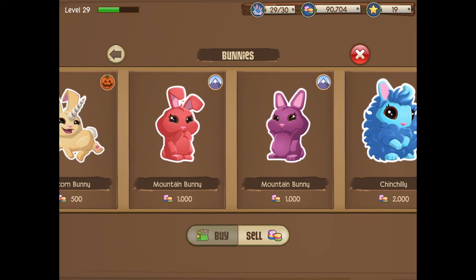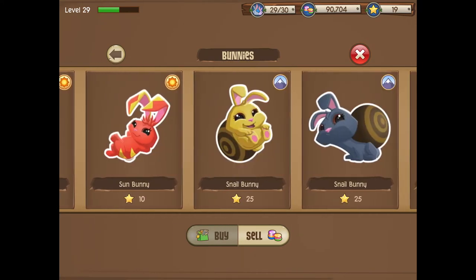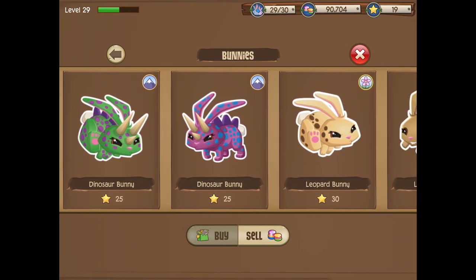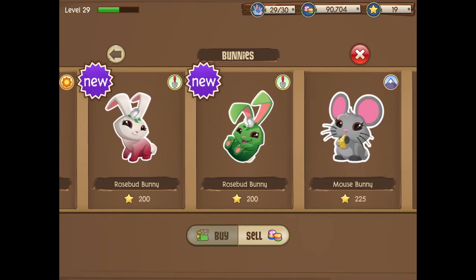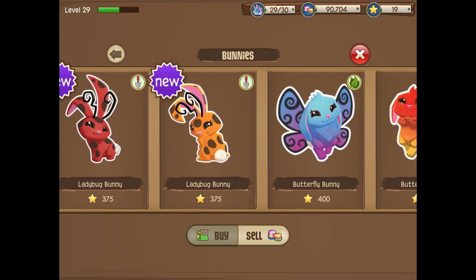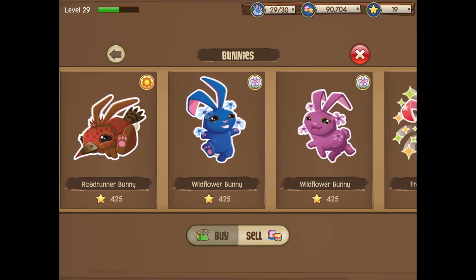Let's go over all the mountain bunnies first. Of course there's the mountain bunny, secondly I believe it's the snail bunny, third you could use the dinosaur bunny but that's super rare — I don't recommend it. The fourth one is the mouse bunny up here. That's a pretty easy bunny to get. If you don't know how to get some of these, check my channel for tutorials like the mouse bunny one.